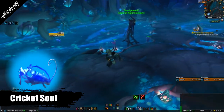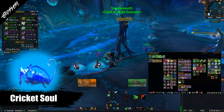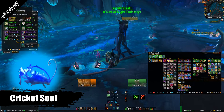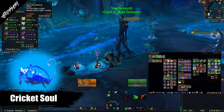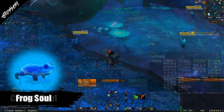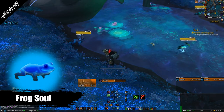A cricket is up next — Rickety Cricket. This cricket is more of the garden variety. It can be purchased for 15,000 anima and 25 grateful offerings, and can be purchased and used without needing any reputation requirement.